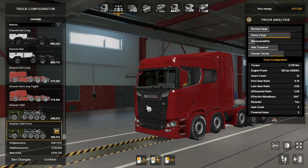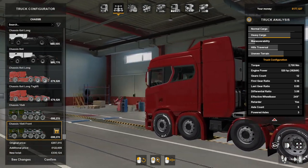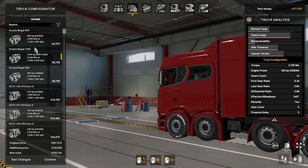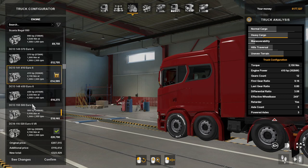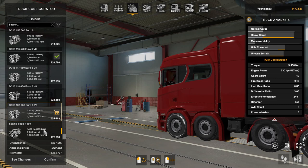10x6 front — they are massive guys, they're really massive. The engines, they range from illegal 8, 850, 1300, 990, and then there's the Euro 6: 370, 410, 450, 500, 520, 580, 650, 730, and then the illegal 1460.